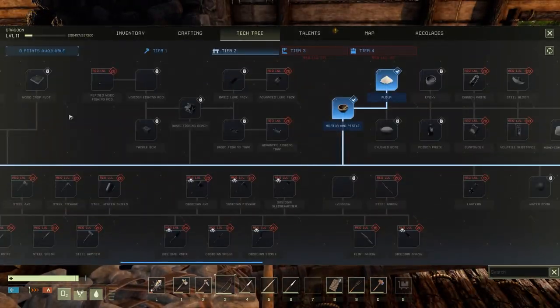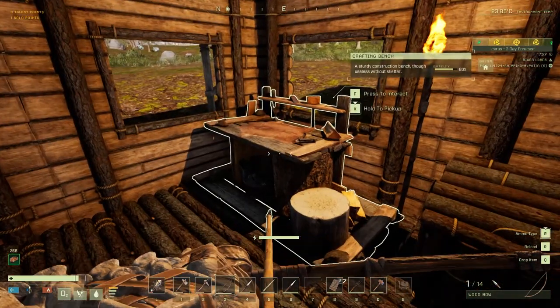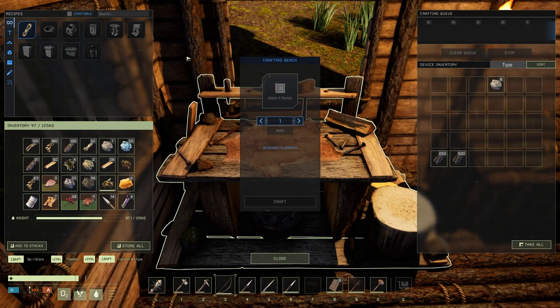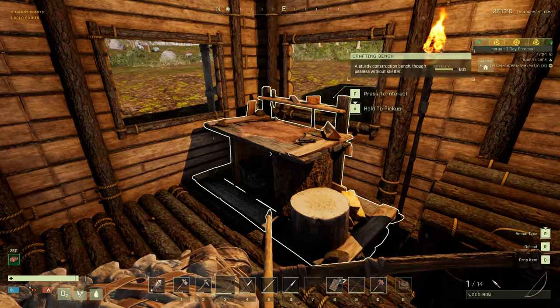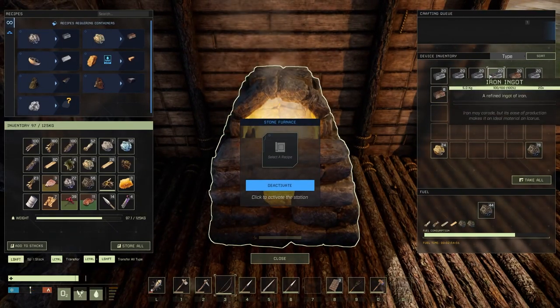So, anvil - what do I need to make the anvil? I think it's made on the crafting bench. Anvil - we need 40 iron ingots. Now you know why I've been collecting all the iron ingots.